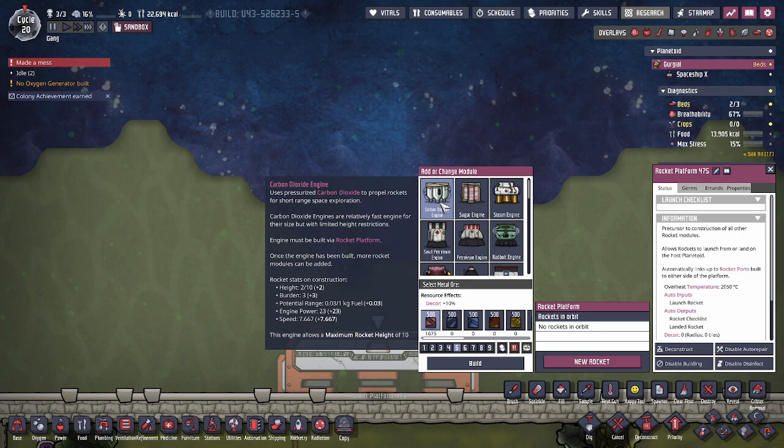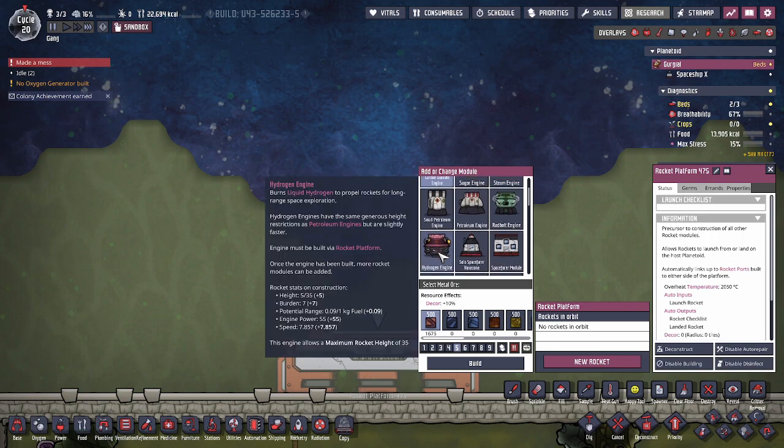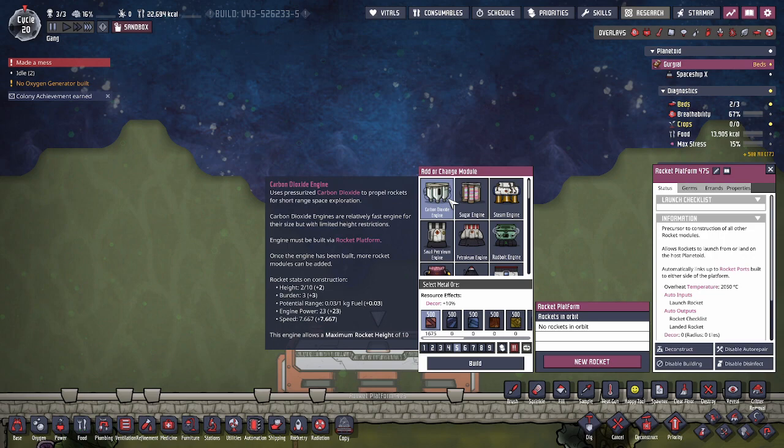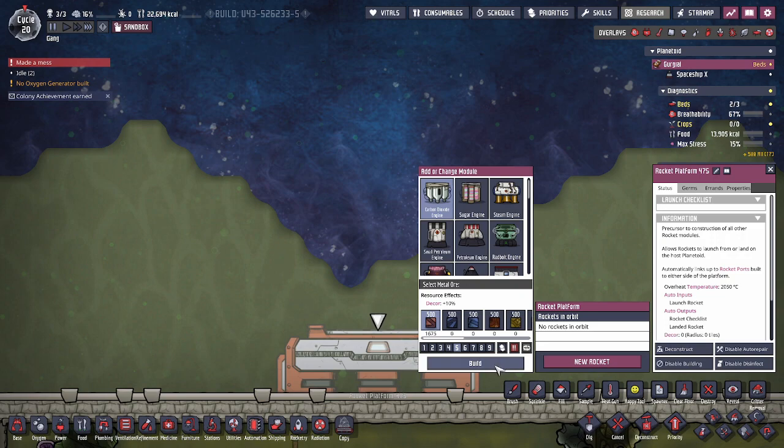For the most part, the natural progression is going to be something like carbon dioxide, steam engine, petroleum if you can afford it. Most people would opt for the Radbolt engine if you can work out how to fuel it, which I'll cover in another video. The last rocket, which is by far the best, is the hydrogen engine, which overshadows all the other engines. But because of all the complexities needed to fuel the hydrogen engine, I personally stopped at the Radbolt engine. If rocket building is new to you, this is probably your first rocket and you're probably using it to get to your third asteroid, so I would recommend using the carbon dioxide engine.